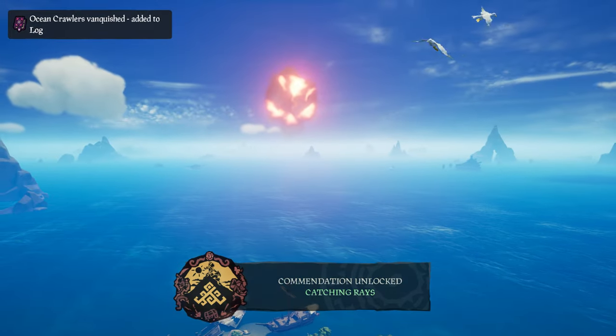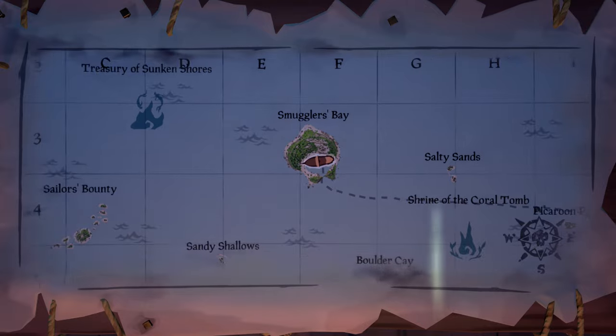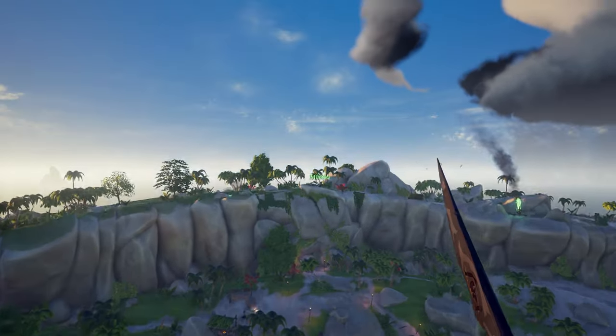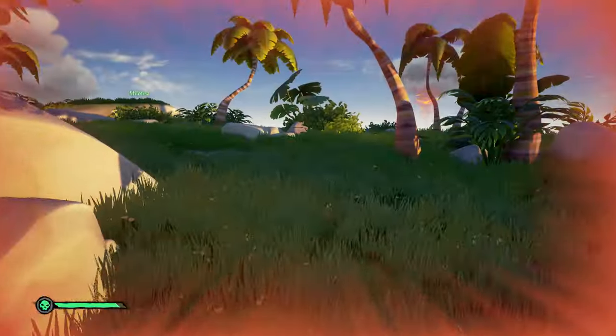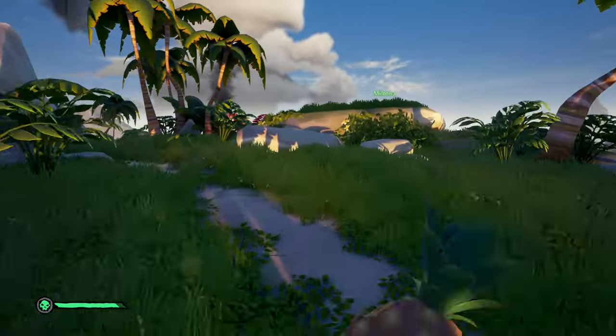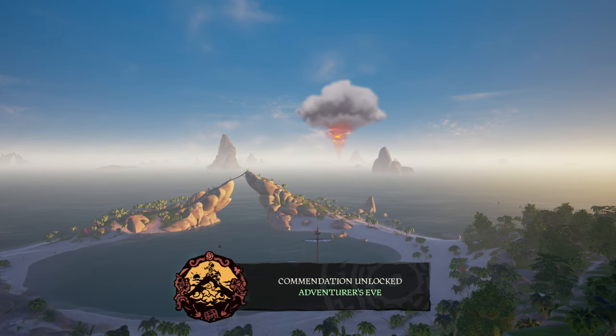For the Shores of Plenty, you need to make your way to Smugglers Bay. You can park your ship inside the island and once again shoot yourself on top to get to the highest peak around the middle of the island. After you've done these, the boots and gloves are yours!